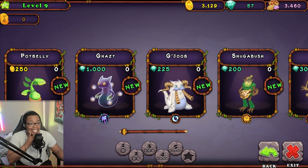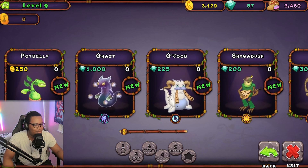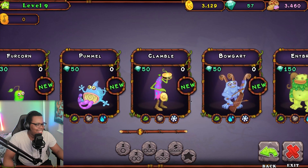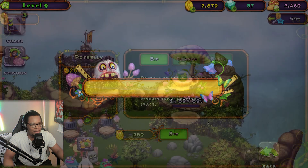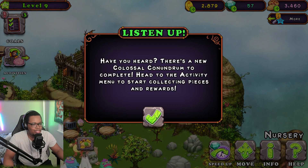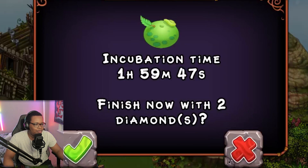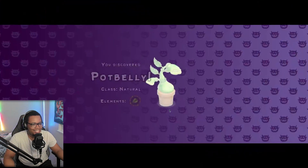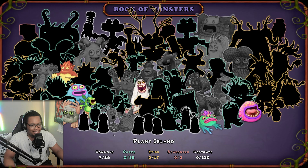In the store, the Gats costs a thousand gems — what?! This must be a rare one. Good Job is 225, Sugar Bush Shrub is 30. All these guys cost so many gems! But wait — Pot Belly is purchasable with coins! Let's get Pot Belly — let's go! There's a new colossal conundrum activity as well. Let's speed up the purchase and see what we got: Pot Belly, grass elemental — nice!